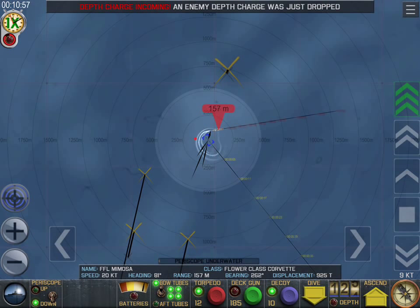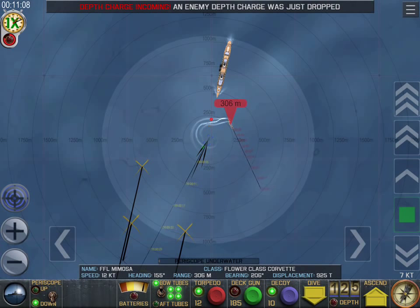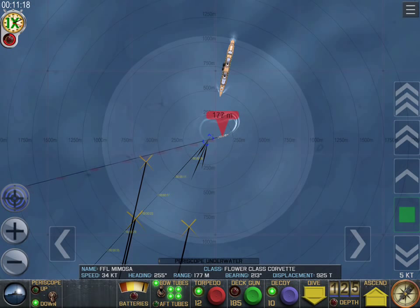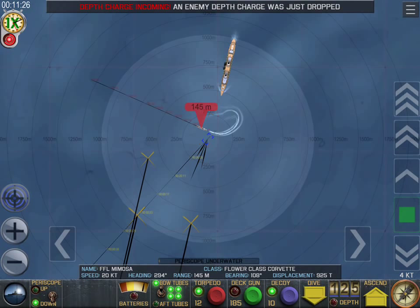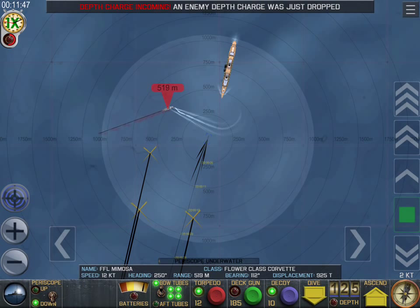We are now at 125 meters, at flank speed getting away from those depth charges. Shutting the engine off — we'll coast with the momentum we've generated. Hopefully this escort will not walk onto us again. We need him to bug off so we can get back to the business of sinking ships. Just dropping depth charges again — we are out of range of those, not too worried.